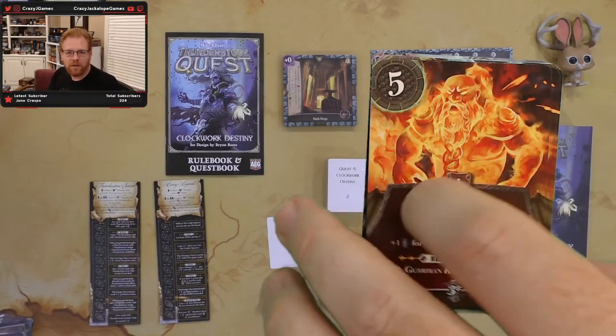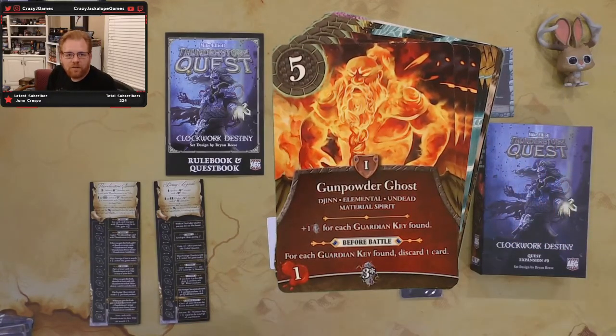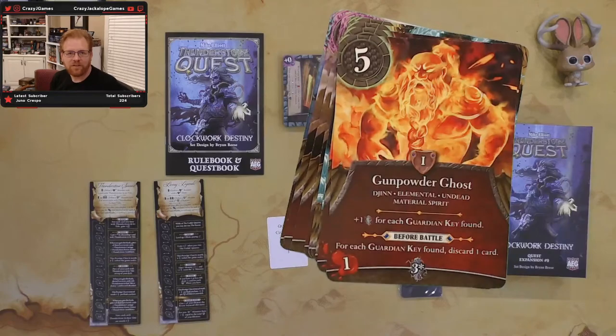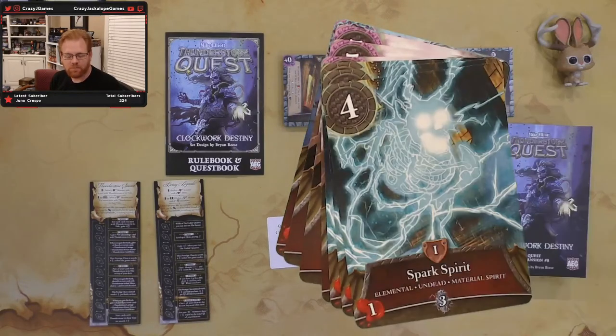Our first undead material spirit is the Gunpowder Ghost. He's got five toughness plus one. Plus one for each guardian key found, and before battle for each guardian key found, discard a card. So he's going to be interesting to fight but tougher as the game goes on. There are three of those in there.